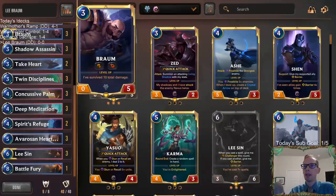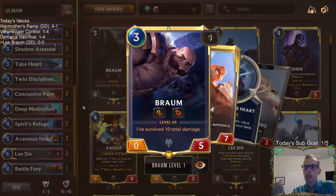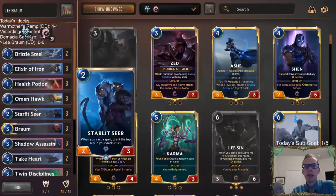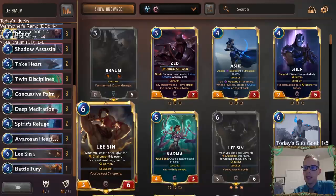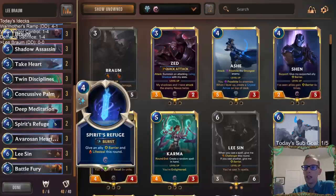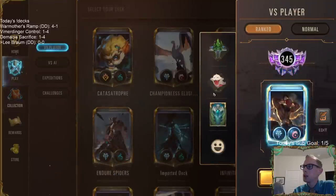We're pairing Ionia and Freljord together. I haven't played Braum in a while because Braum is probably the weakest champion out of all the champions. But we're going to take heart and make Braum good here. Really what Braum's doing is slowing the game down, helping us get to the late game, and then we're relying on Lee Sin with all these spells to Dragon's Rage our opponent to death.